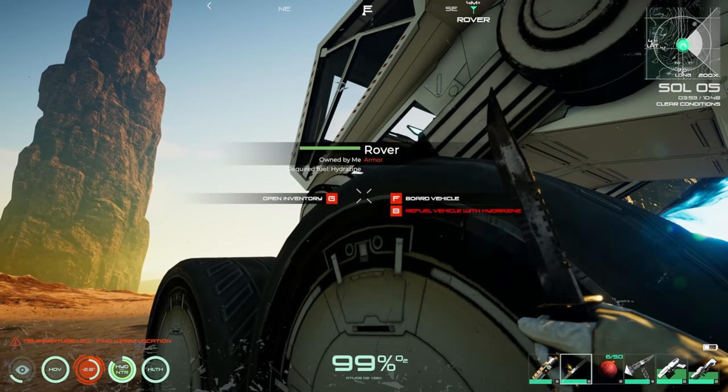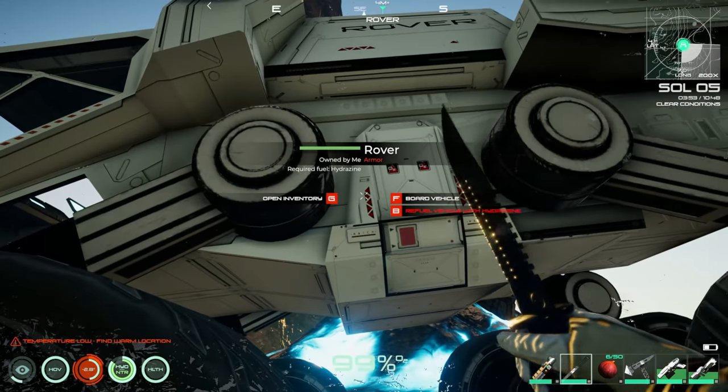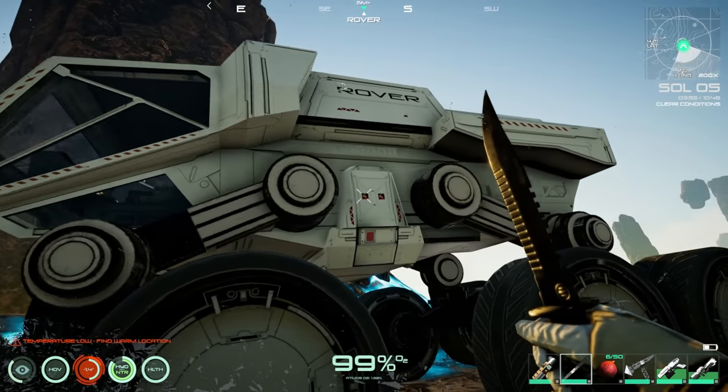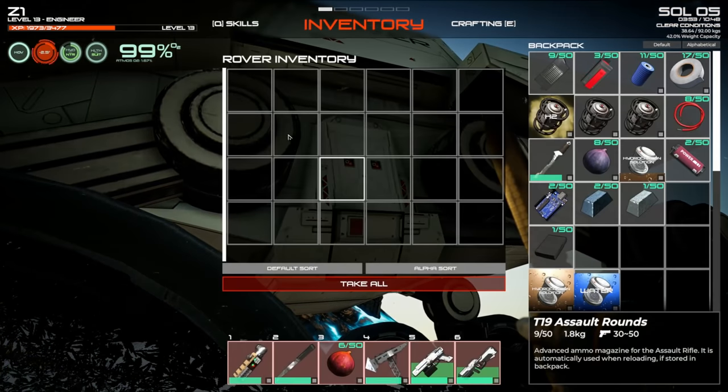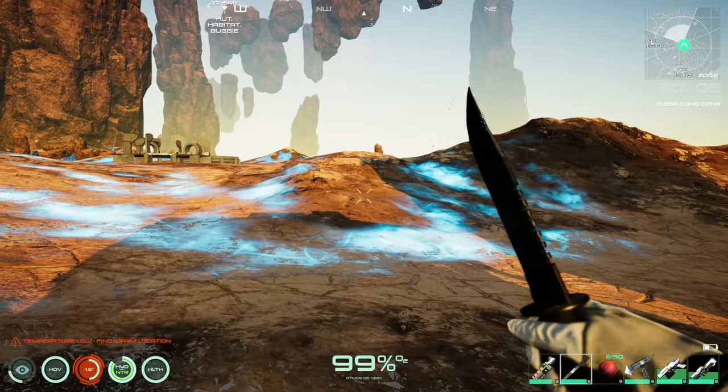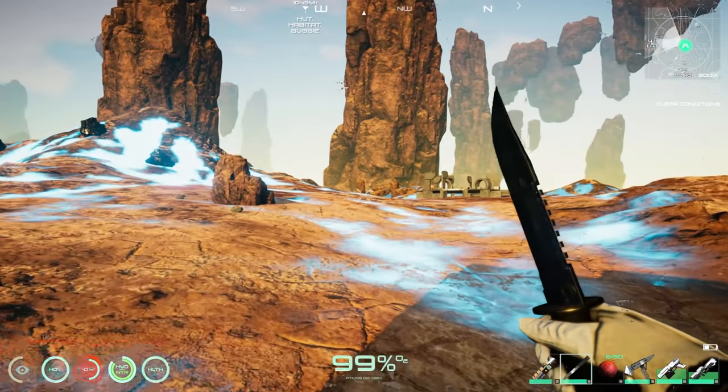Should have known it needed hydrazine. Checking the rover's storage capacity — it's got a good amount. No upgrade options visible on it, just 'board vehicle.' Not driveable yet. Moving on to check out the drone.